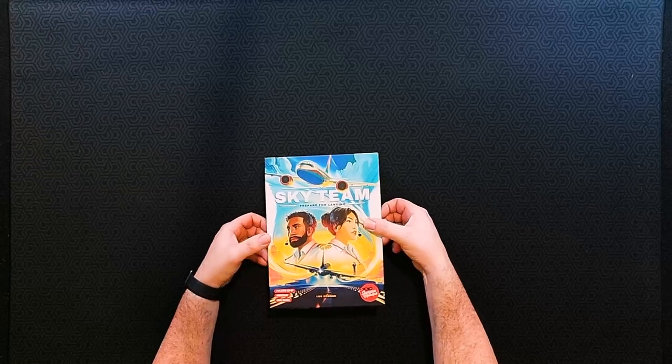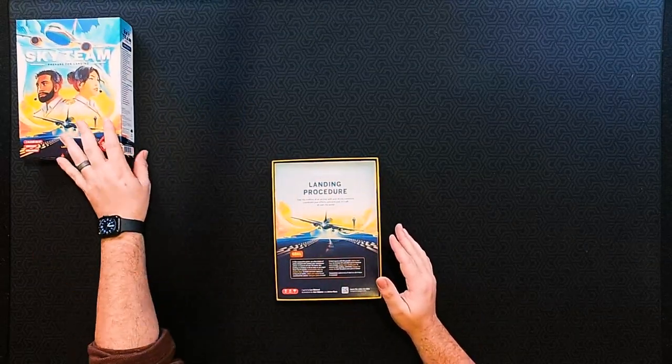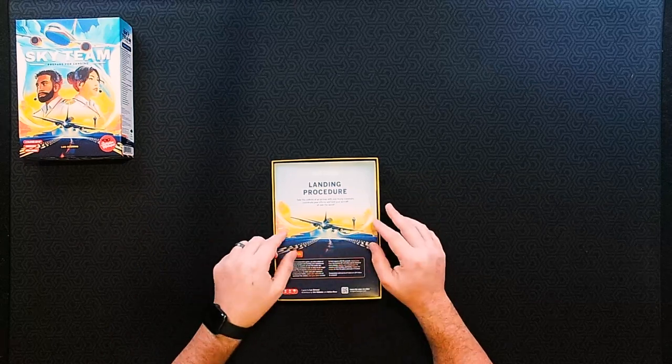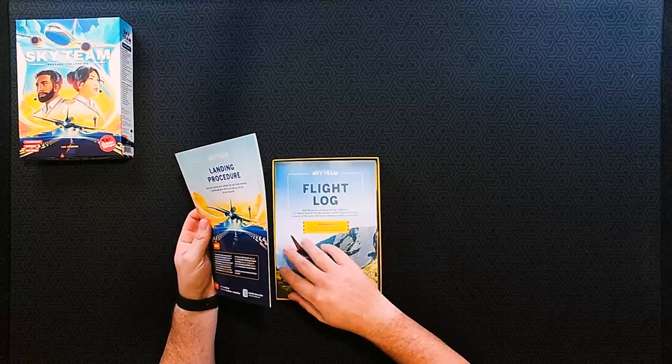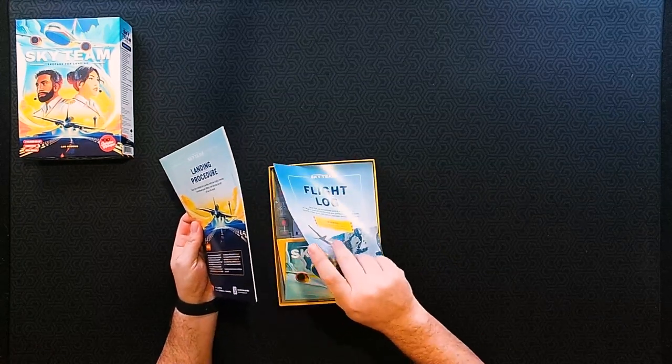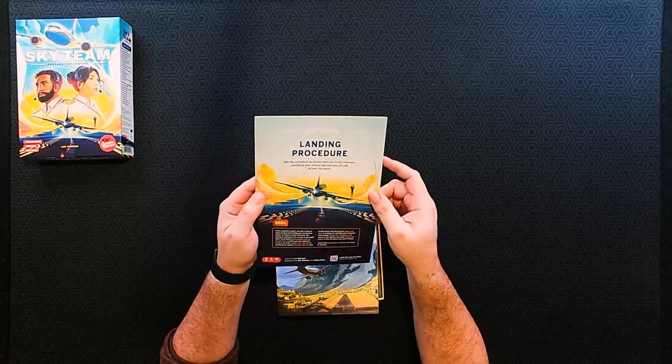So we're going to go ahead and open this one up. Let's take a look inside the box and see what we have. The first thing we have is the Sky Team landing procedure. Quite a few books — there are two, which is one more than most games.